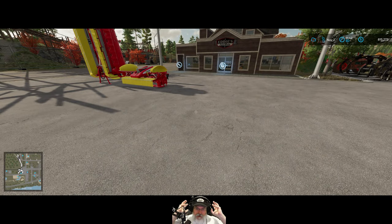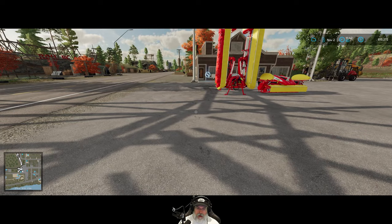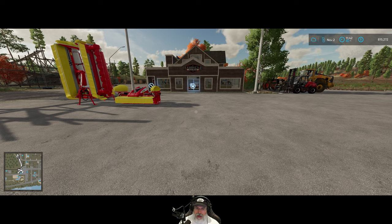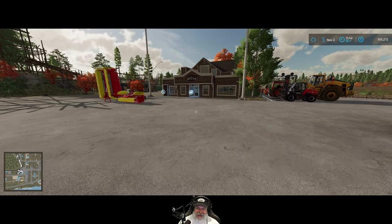Welcome back everybody to Farming Simulator 22 on the Silver Run Forest map. I'm an Old Guy Gaming and in this episode we're gonna get our new field plowed and planted with grass, get some sheep going, and buy a few more pieces of equipment — probably in the reverse order of what I just said.